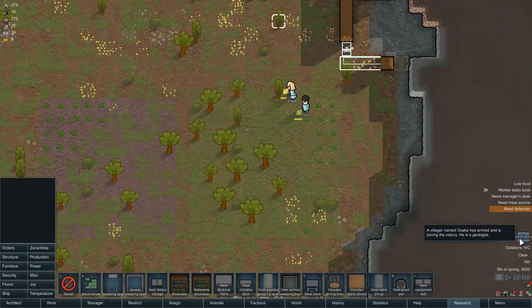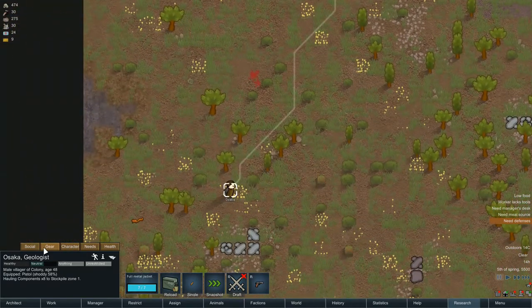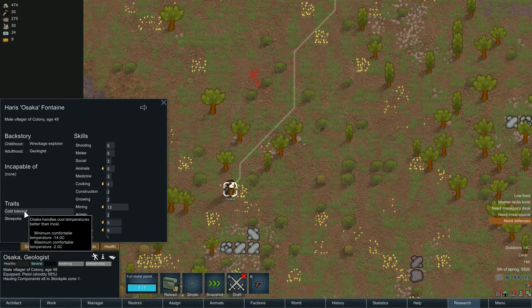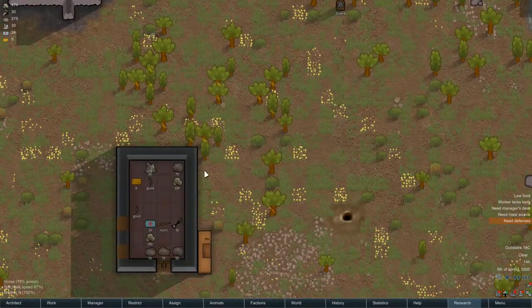Ooh, we've got a wanderer — a villager named Osaka, 48 years old. He's already hauling stuff — hauling components for us. You've got a skill level of 13 in mining. You're cold tolerant and a bit of a slow poke, but I'm going to forgive you. Free colonist, yes. That means I'm going to have to add another tool to the crafting queue.